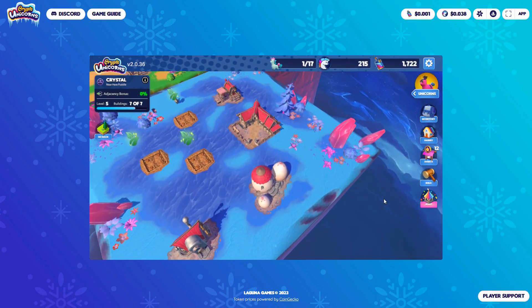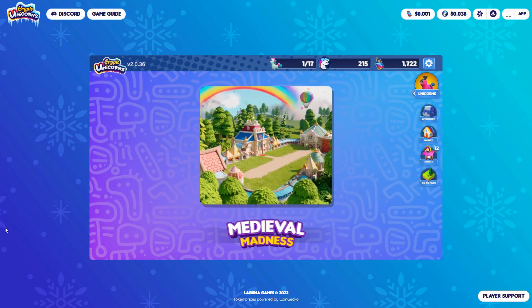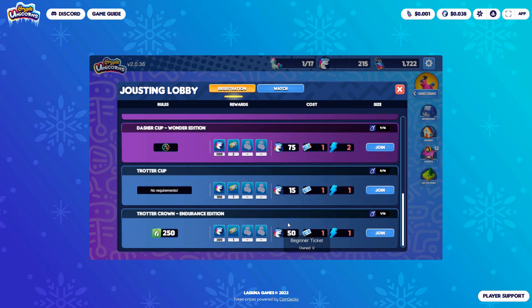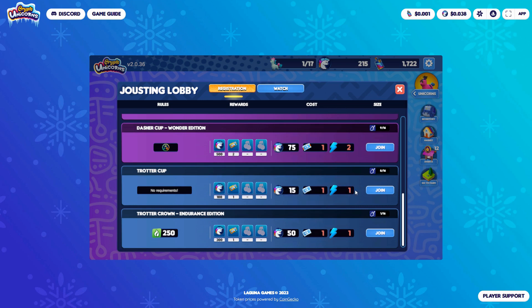Jousting has come in — I've not actually done this yet, so let's see how it goes. We have this new option that's always been planned, which is using the unicorns to have PvP elements. There are various jousting things going on here. It looks like I don't have a ticket, so maybe I can't do anything. Beginner tickets — I haven't got any of those either. This one says no requirements, but it doesn't look like I'm going to be able to do that.